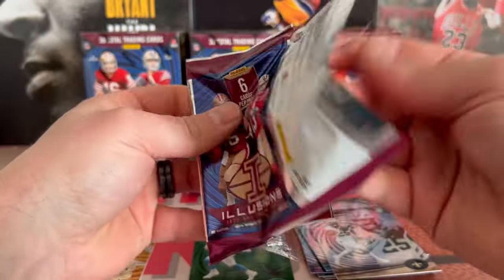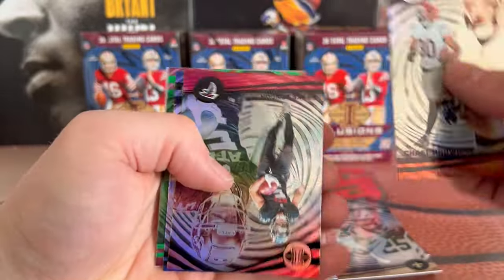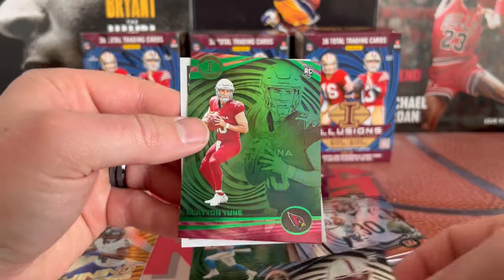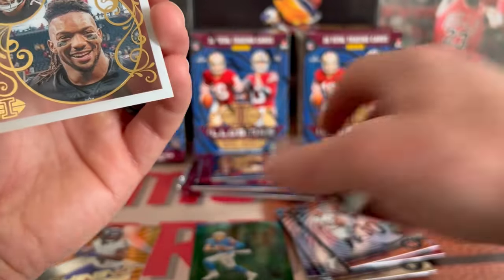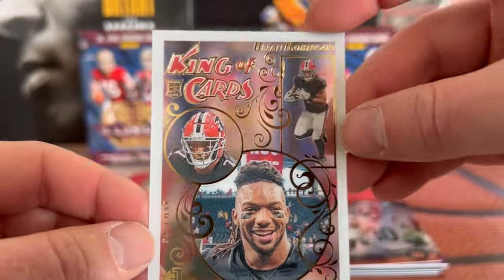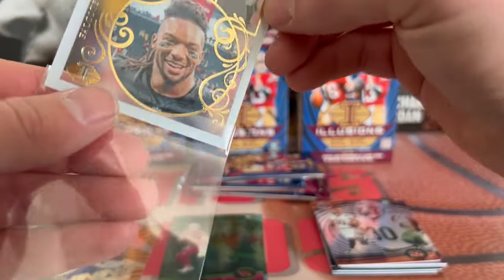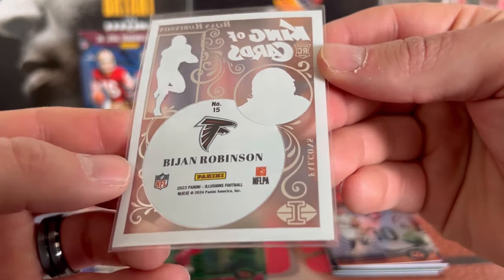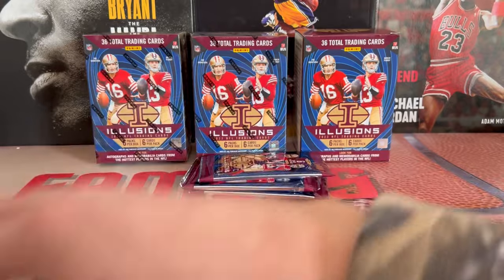It's wide open. Chase Brown, we got a Cam Acres, Drake London, there we go, Anthony Richardson, we got a green Clayton Tune. Now these — I'm not really a big fan of Illusions — but the one insert they do have that I really like is these King of Cards, and this is a Bijan. We're gonna sleeve this one up. Actually I do like these — gonna top load this one. And we got an Anthony Richardson, I'll top load it after the video.